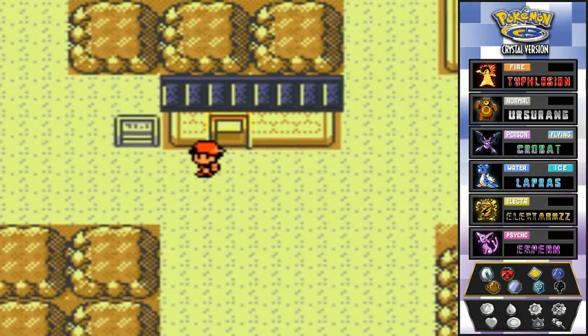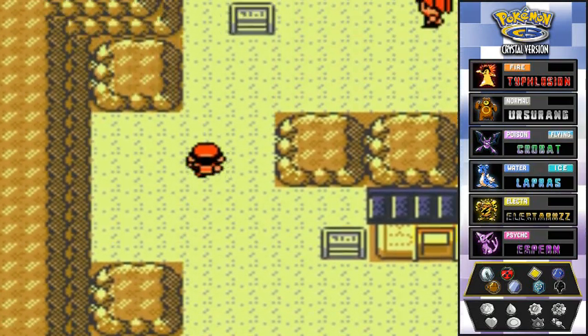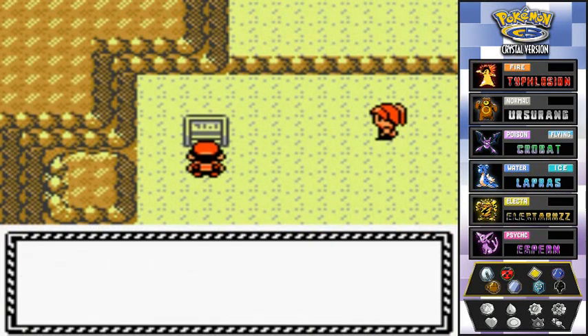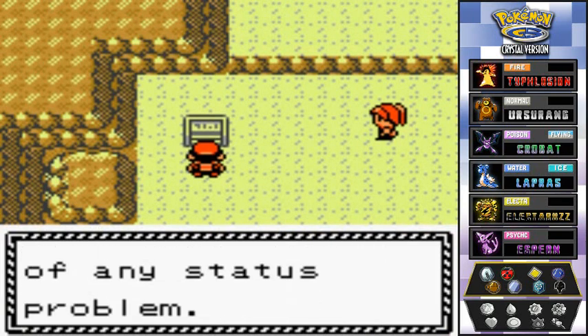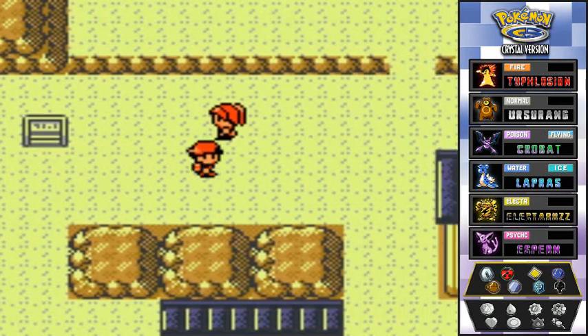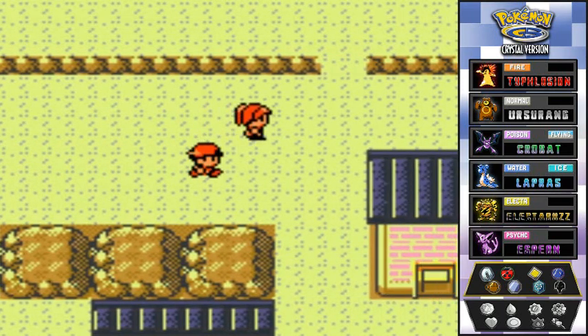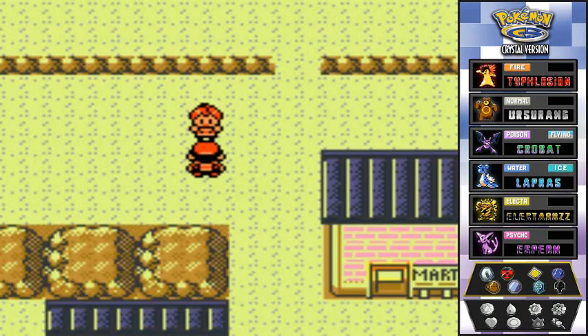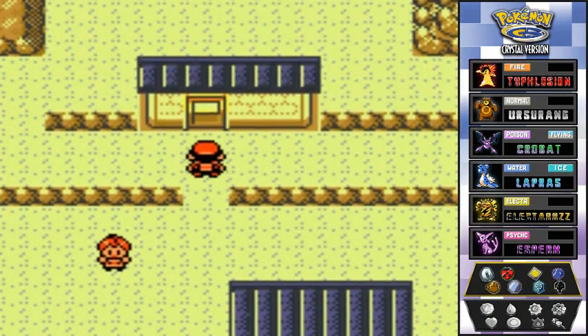He's very forgetful — this guy can even delete HM moves if you need more space on your Pokemon's move set. Trainer tip: a Pokemon holding a Miracle Berry will cure itself of any status problem. I haven't gotten a Miracle Berry yet.